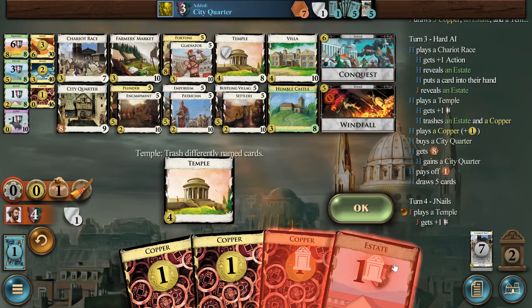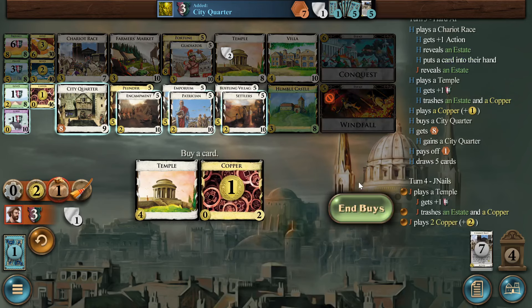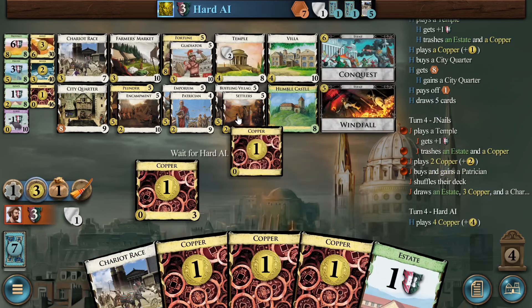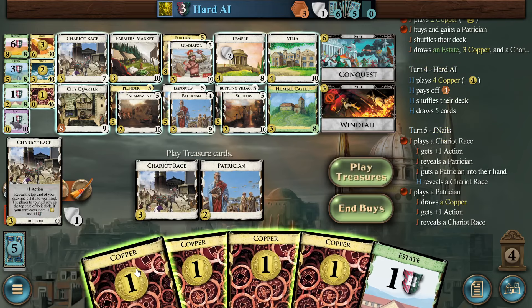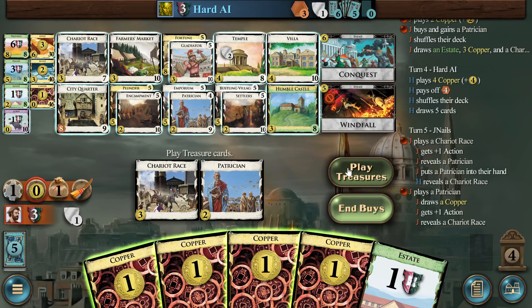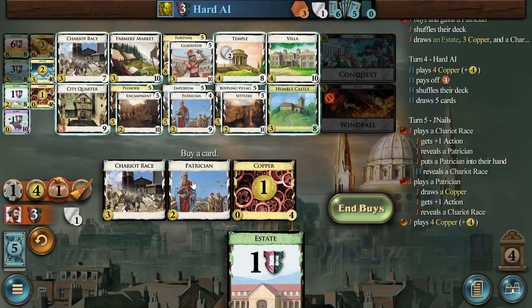I think I want one of the non-Encampment ones because they stick around, though they're both pretty close to blank cantrips. Patrician has like no targets here — there's no five-costs. Well, there's actually tons of five-costs but they're all hiding: Plunder, Emporium, Bustling Village, Small Castle. So late in the game Patrician eventually has targets. Settlers just activates shockingly rarely because you so seldom actually have a discard pile, and certainly late in the game I won't have coppers around anymore for Settlers to hit. So this one maybe hits once before it becomes a pure cantrip, whereas Patrician never hits early and maybe hits late. It's a close call — both are pretty equally meh.